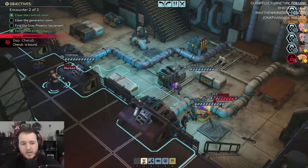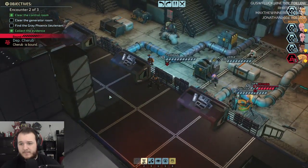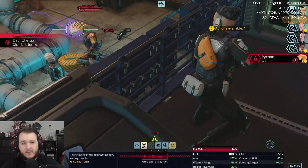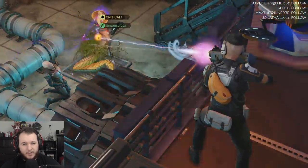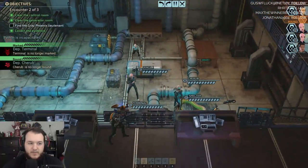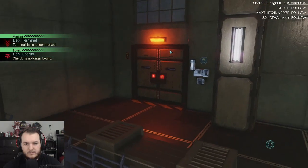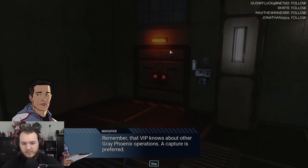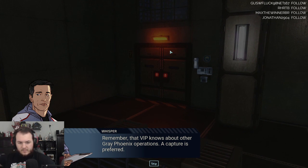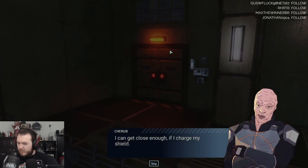Cherub! Oh! 100. Oh, critical. Nice. Remember, that VIP knows about other Gray Phoenix operations. A capture is preferred. I can get close enough if I charge my shield.